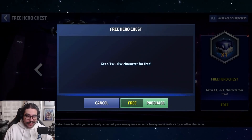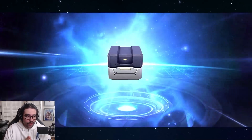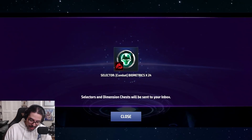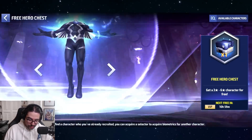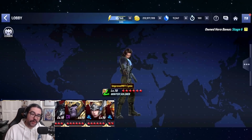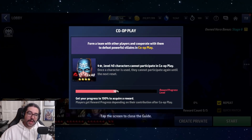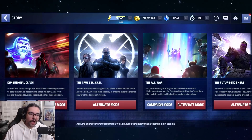Hey guys, welcome back to the channel, it's Cynic Alex. Let's see what we got from this free hero chest. I got a three-star Red Guardian — not so bad. These new chests are actually even better than we thought because they can give you a four, five, or six star character, which for newer players can accelerate the number of characters you have for co-op, and the more characters you have for co-op at level 40 four-stars and up, the higher rewards you'll get.